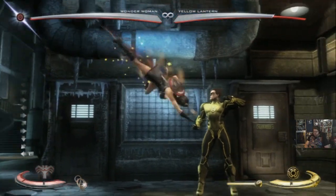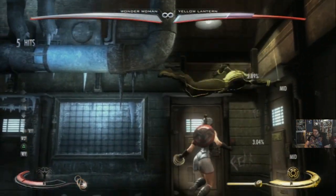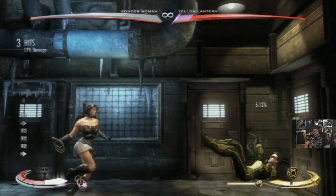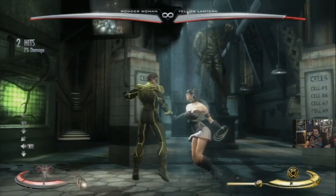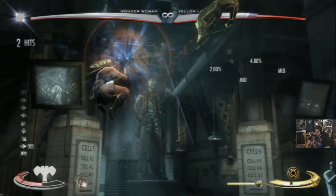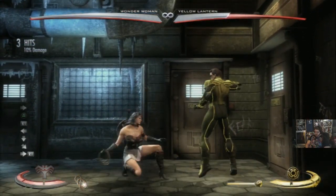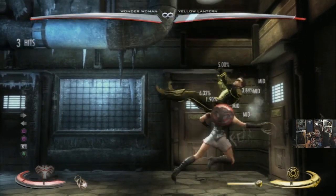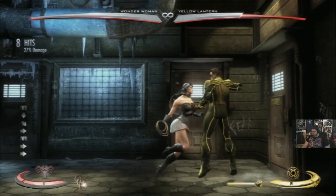Then we have her dive kick - or dive punch. It's great for changing her trajectory coming in, and in the corner it leads to combos if you meter burn it. Then she has this other move - not particularly useful. I've seen it used as a combo ender once in a while; you can meter burn it to make it safer. It has this stupid startup - you'd think it would be her reversal but you can get hit out of it really easily with meaties, which is why you're better off using the lasso. It works in flashy corner combos but aside from that I've found no real use for it.